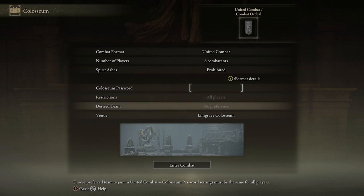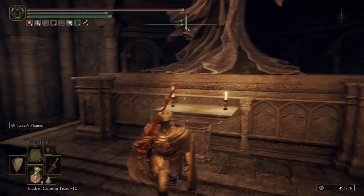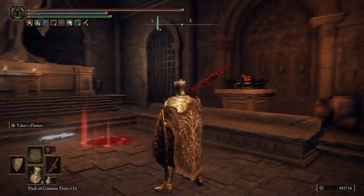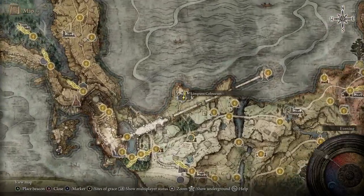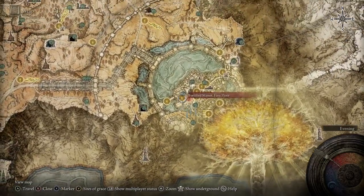You have passwords so you can play with friends, and hopefully we'll get group passwords for communities soon. You can choose which Colosseum you want to play at — the last one will probably have the biggest range of options and players. Then you just enter combat, sit in this room, and wait for PvP to start. Once you discover it, it appears on the map.